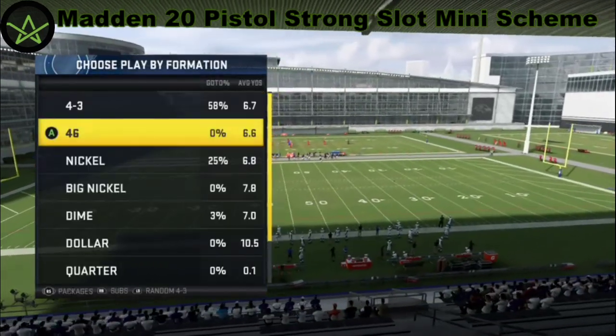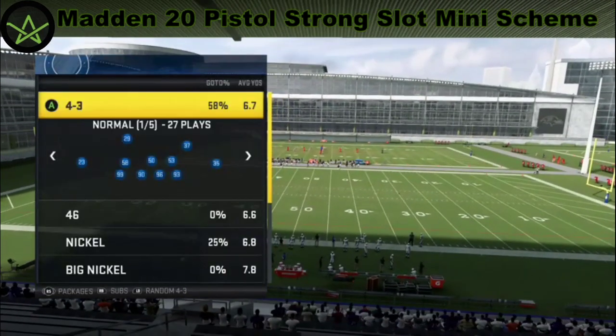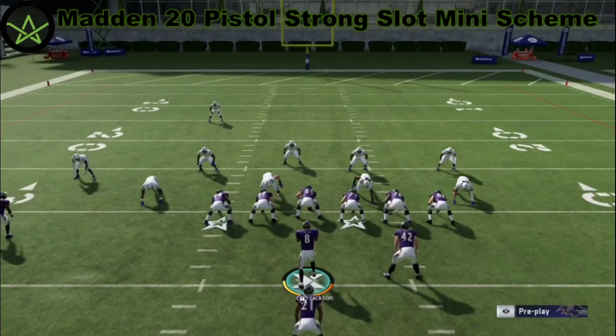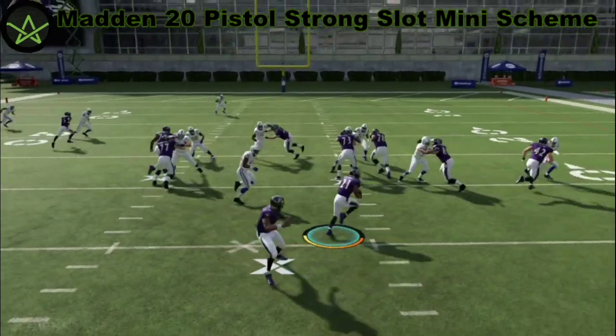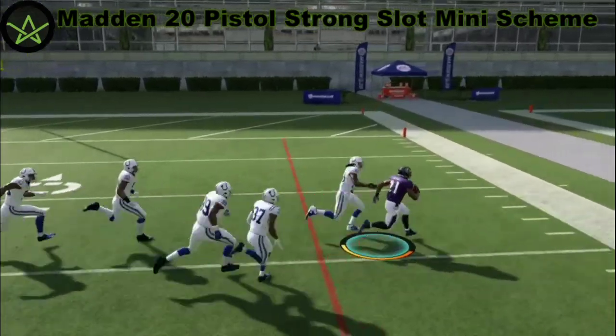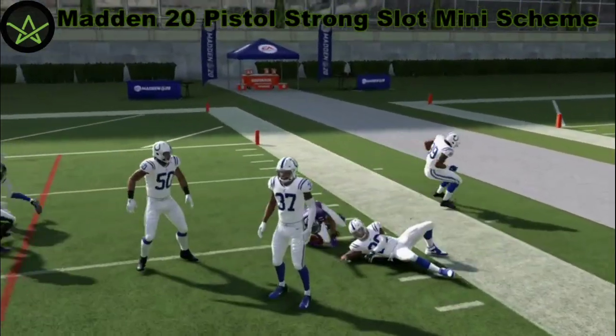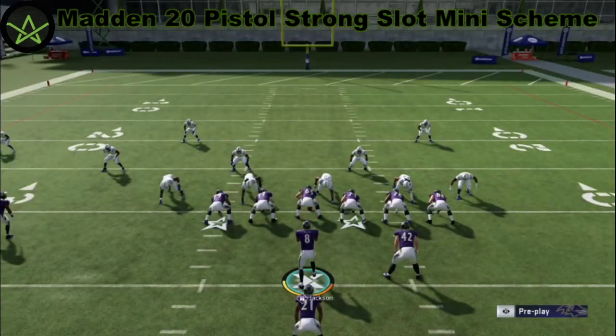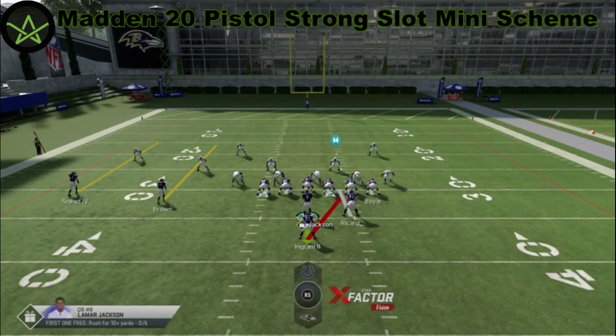We'll probably get a lot of 4-3 looks out of this. Pistol strong slot — this is what it looks like: 21 personnel, two running backs, one tight end, two receivers. You just want the basic inside zone — basic zone call, pretty good blocking on it. HP Zone is the main thing you want to call. So if you see it, you want to run it.